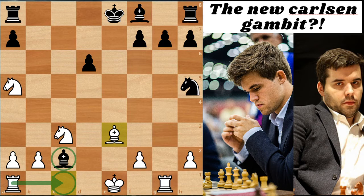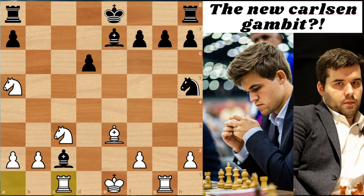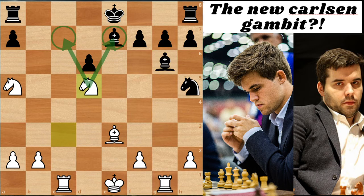This position is objectively about equal - if you put it into an engine it would tell you it's okay for both sides. But over the board, it's much easier and nicer to play with the White pieces, because it's always easier to play when you have this easy flowing initiative and developing moves. One example variation, which is very logical: if Black tries to finish development with Bishop to E7, White goes Rook to C1, Bishop to G6, and now White can play Knight to D5, attacking both the Bishop on E7 and threatening the Knight on C7. White has a pretty serious initiative and Black needs to be careful to not get into trouble.